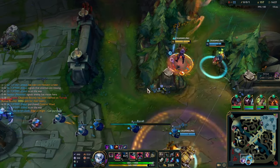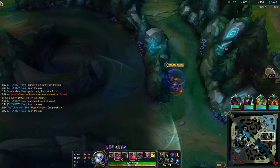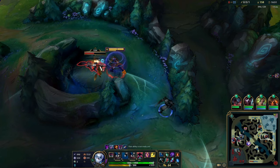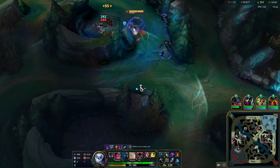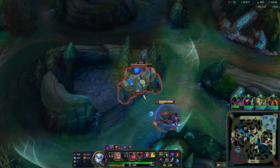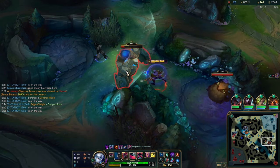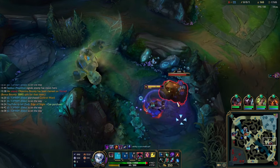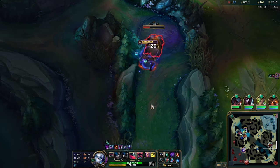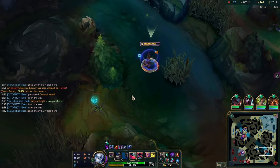Another thing I want to show: I have Refillable Potion and Red Buff so I go for the camps. In general, if you don't have Red Buff it's kind of bad to do this because you'd lose too much health — taking camps is actually quite hard if you lose too much HP and it's just not worth it. Taking the Gromp actually hurt me a lot and maybe I should have left it. But I have TP so I'm quite happy.